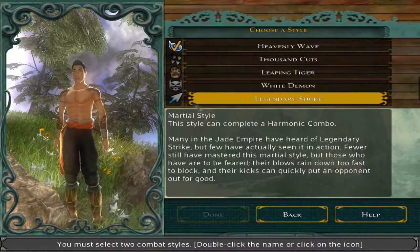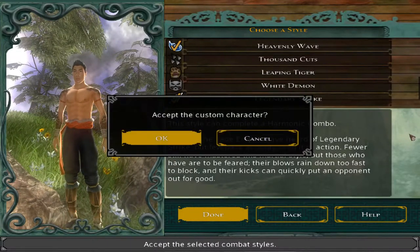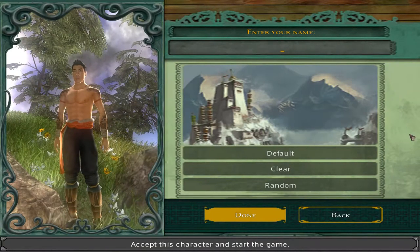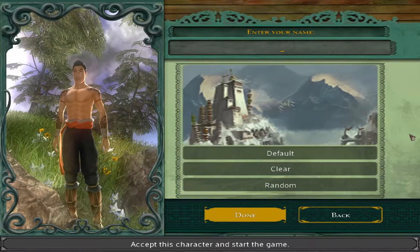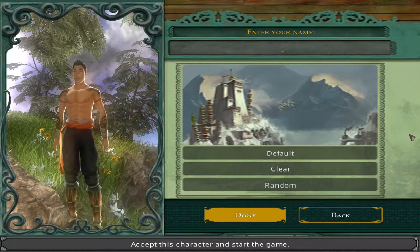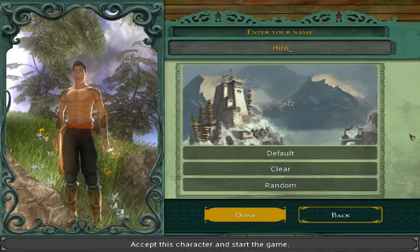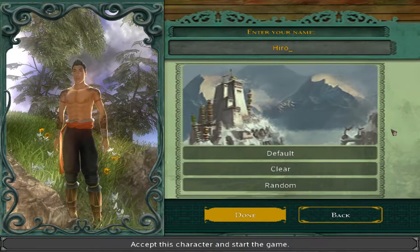There's no real reason to pick Legendary Strike over Leaping Tiger, but it's more of a personal preference thing, so I'm going to go with that. Now we're going to type our character's name. I don't really want to use my own name because this game is set in a fictional country that's inspired by China, so I want to have a more fitting name — like an Asian name. I kind of just want to go with the name Hero. I think it's because I recently re-watched the show Heroes, and I'm looking forward to next month when Heroes Reborn is going to air. So we're going to name him Hero, or Hido if you want to pronounce it right.